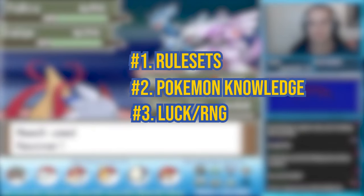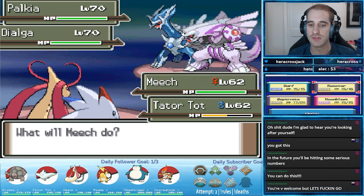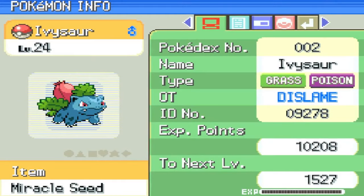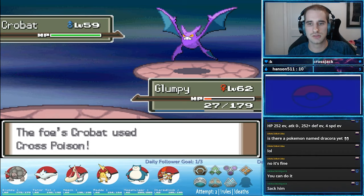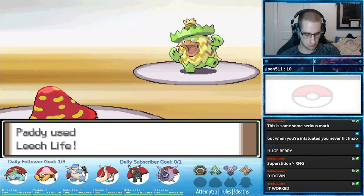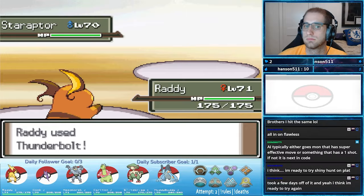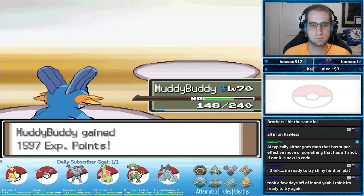Number 3: Luck or RNG — the last but most important factor. Everyone's luck and RNG is different. I may get an encounter with great IVs and a good nature where you might get a bad one. Critical hits can happen at the most inopportune times. A Pokemon may underperform for me and I might say it's not good, but that Pokemon could do great for you. Encounters, IVs, natures, damage ranges, move accuracies, critical hits — they're all different in each and every playthrough.